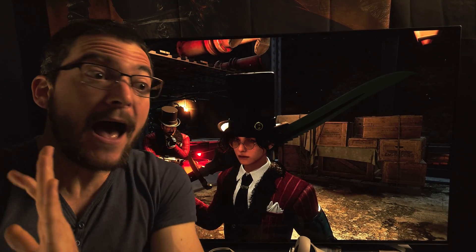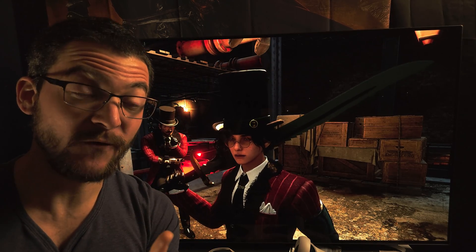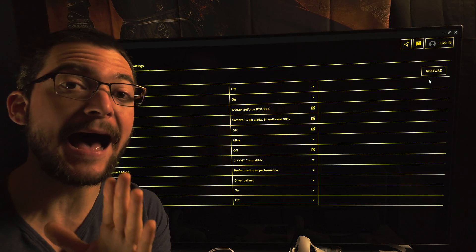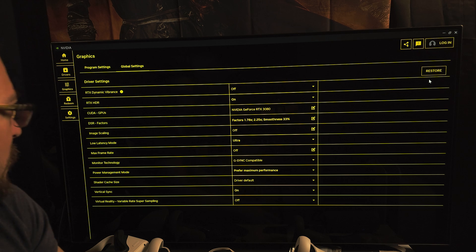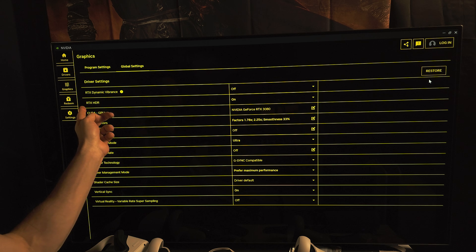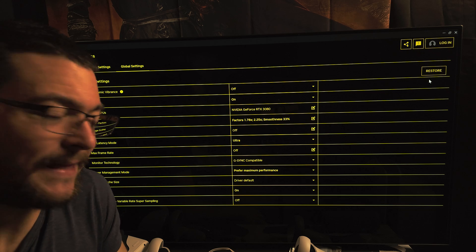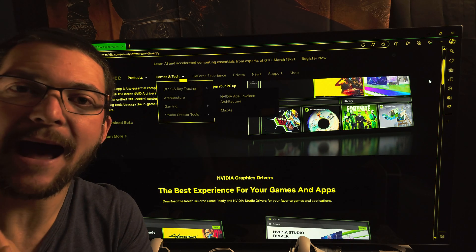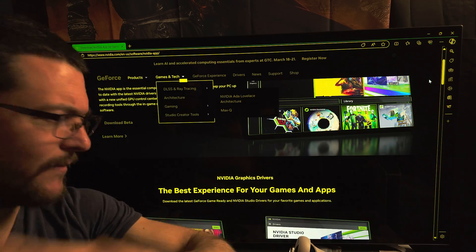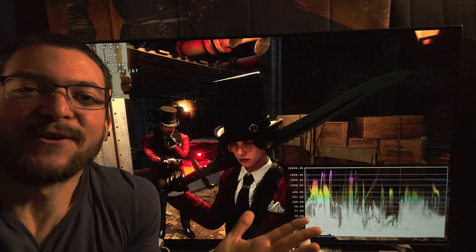NVIDIA RTX HDR is absolutely amazing — masterful work from NVIDIA. It is free. All you need to do is download the new NVIDIA app (link in the description). Go to your graphics settings, enable RTX HDR, and that's it. The picture quality is perfect — you don't have to worry about the black level, ICC profile, gamma 2.2, or sRGB. None of that.